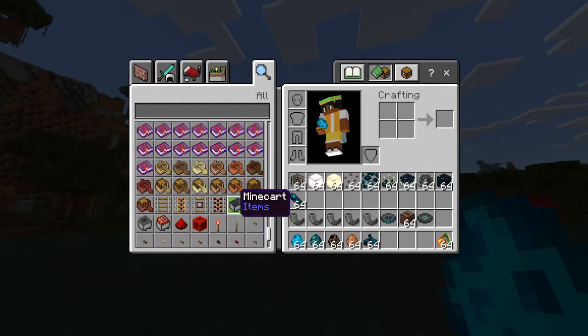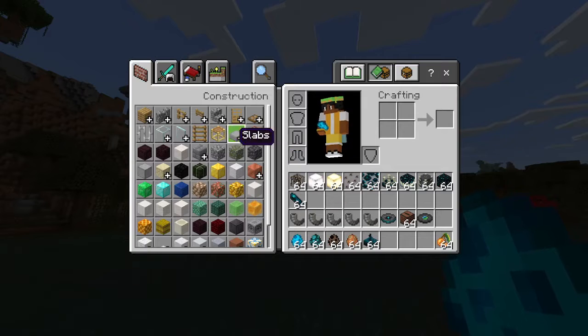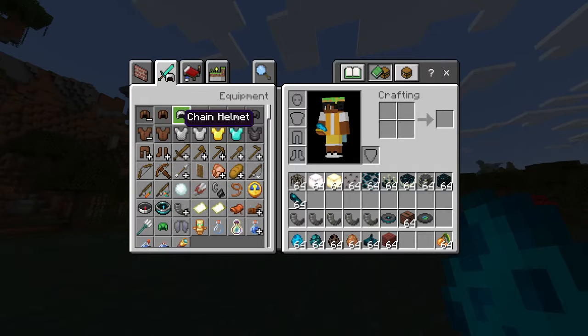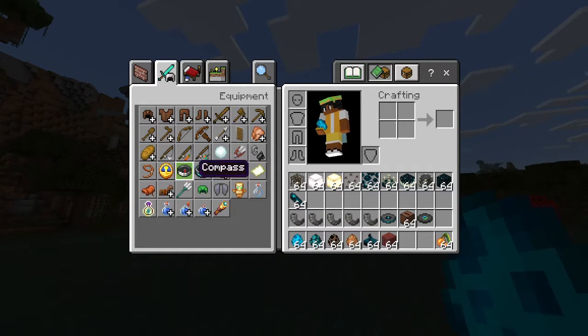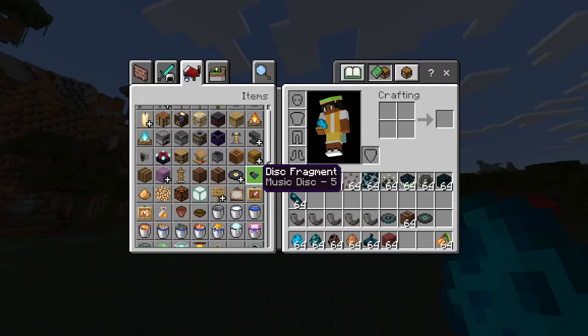Oh, mangrove — cool, I'll just take that. There's a lot of goat horns — I thought there was gonna be one but okay. Candles, we already had that. Oh, a fragment. And a shard.